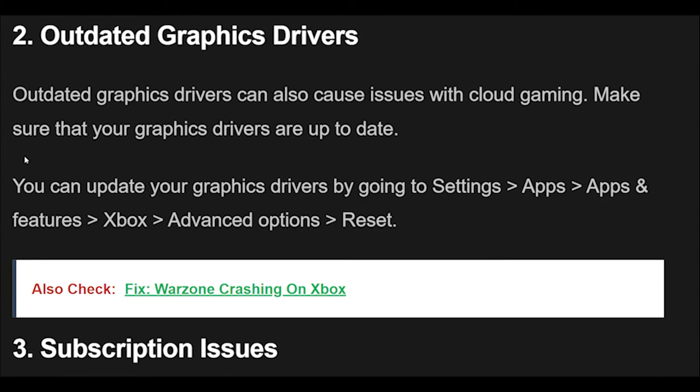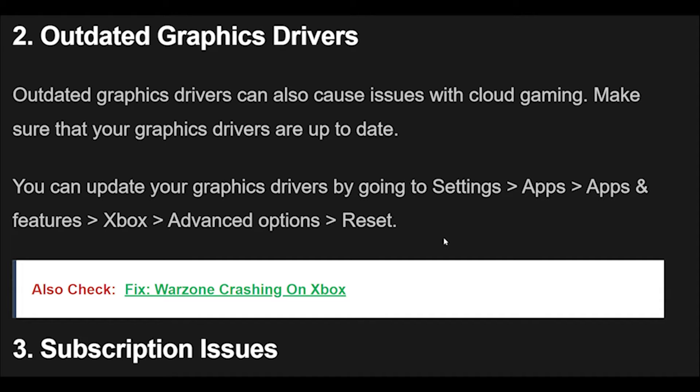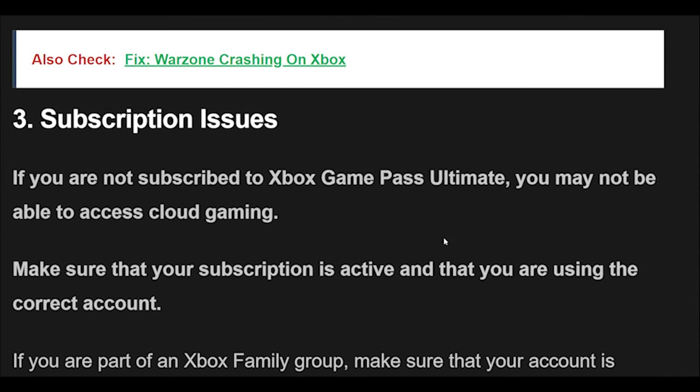2. Outdated graphics drivers can also cause issues with cloud gaming. Make sure that your graphics drivers are up to date. You can update your graphics drivers by going to Settings, then Apps, then Apps and Features, then Xbox, then Advanced Options, then Reset.